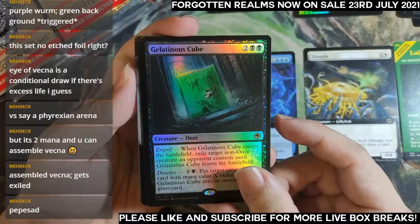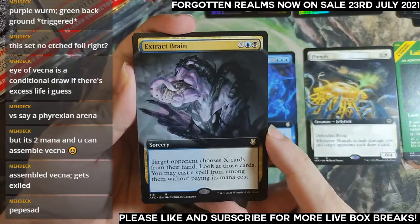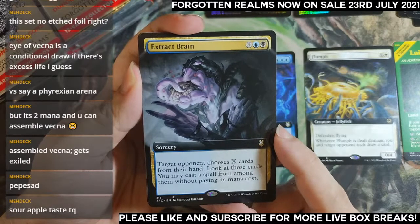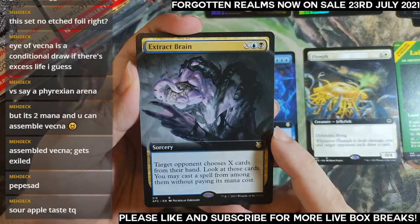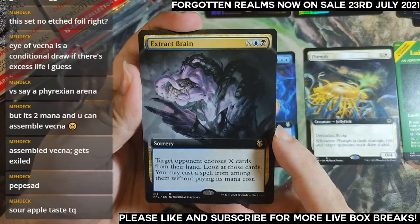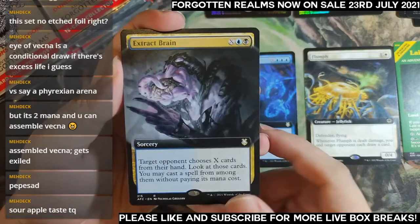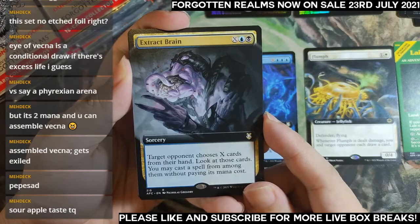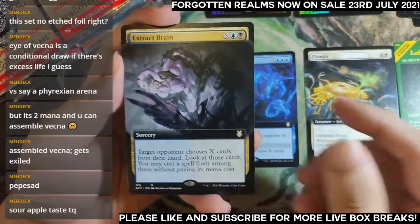Next slot — Commander: Extract Brain. Target opponent chooses X cards from their hand and you may cast those spells. Wow, this feels very strong and has very creepy art.